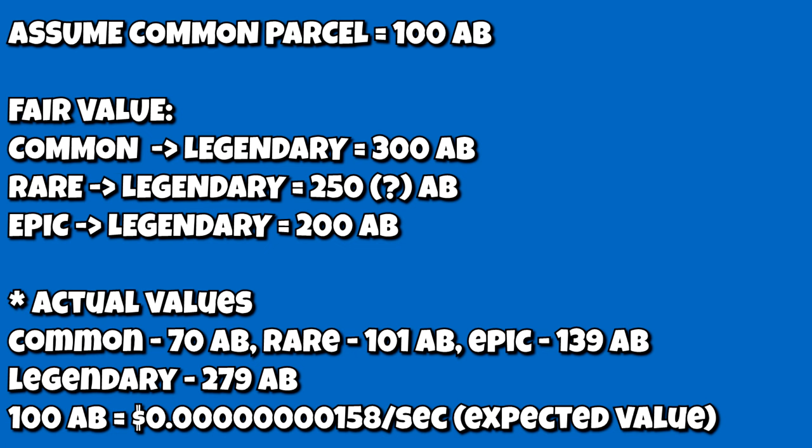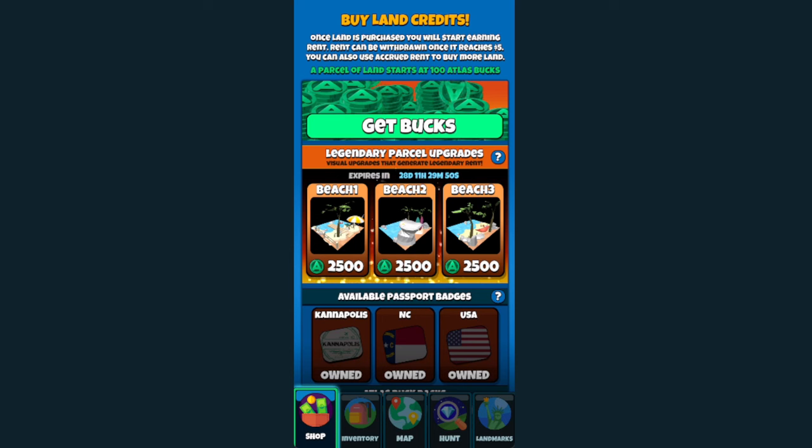If we assume a common parcel is worth 100 Atlas Bucks — actually a little less, since our expected value of a parcel we buy is a little under a rare — then the fair cost of upgrading from a common to a legendary is 300 Atlas Bucks, a rare roughly a little more than 250, and an epic 200. So seeing the upgrade cost at 2,500 Atlas Bucks, you'd think this is a terrible deal.